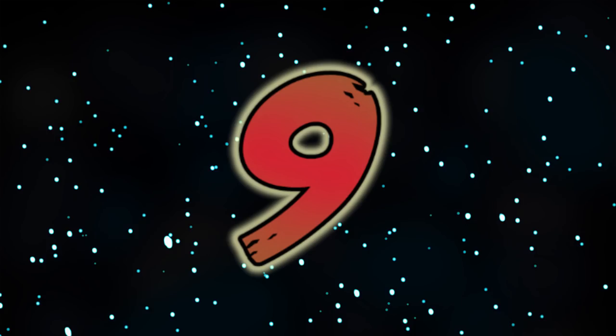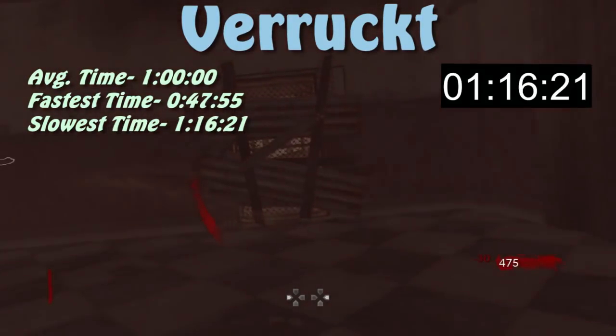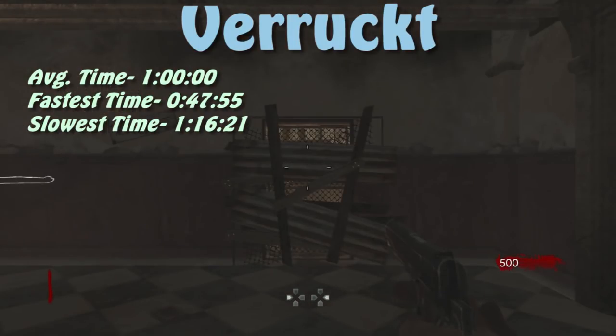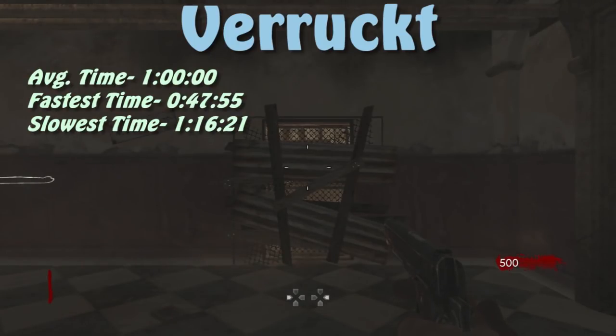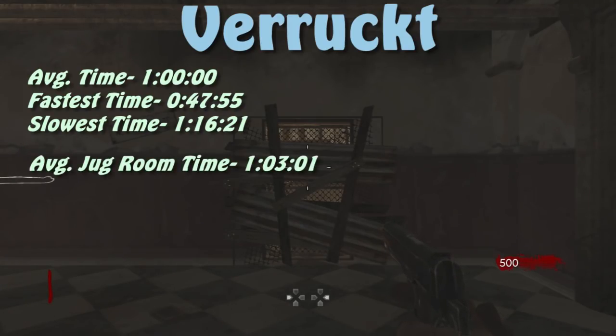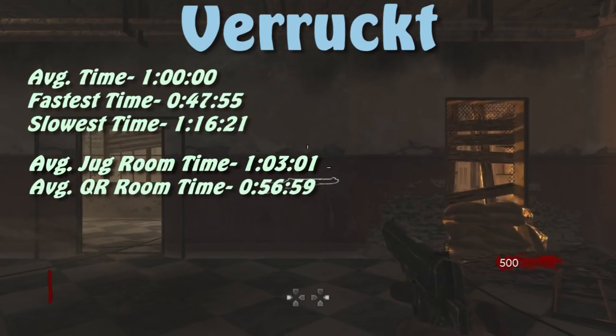At the number 9 spot, we have our third World at War map in a row — Verrückt — with an average survival time of exactly one minute. There are two completely different spawn rooms: the Quick Revive one and the Jug one, and I did 15 of each. You'll most likely survive longer in the Jug room with an average of about 1 minute and 3 seconds, versus the Quick Revive room at about 57 seconds. Just like all of World at War, zombies spawn very far away from the spawn room.